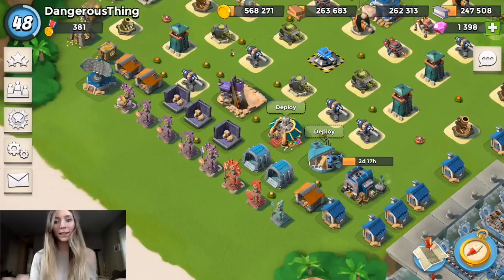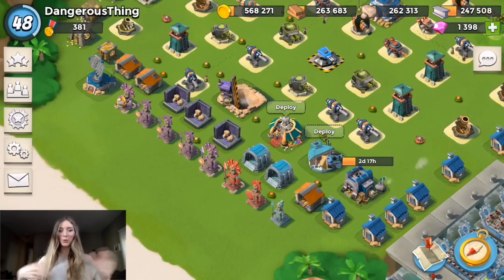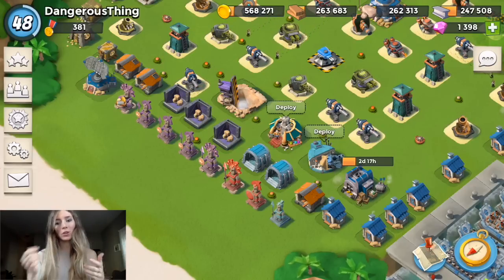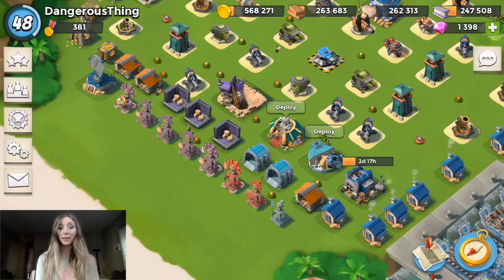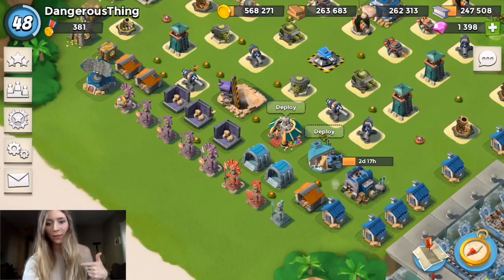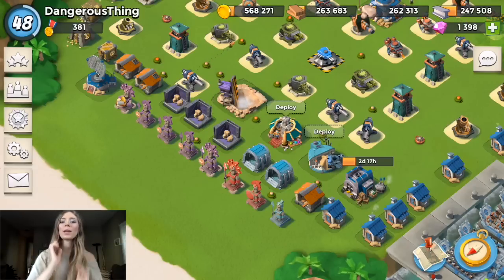Alright you guys, the speed build is finally completed — it only took me about 11 minutes. I was a little slow but I was trying to be super methodical. Look at the picture on screen — that's a screenshot I took of Nick's speed build from his previous video for HQ 20. I'm HQ 19 but that's okay, I just tried to modify it a little bit and use it to the best of my abilities based on what I currently have.